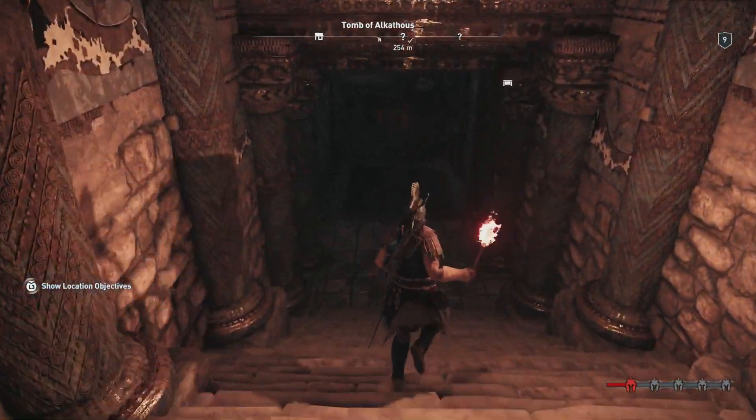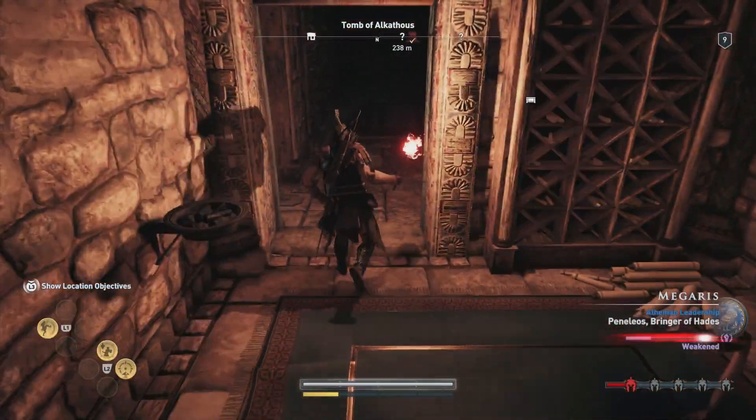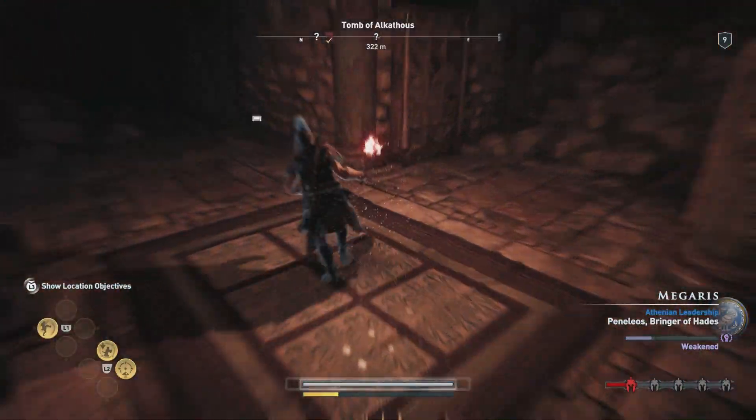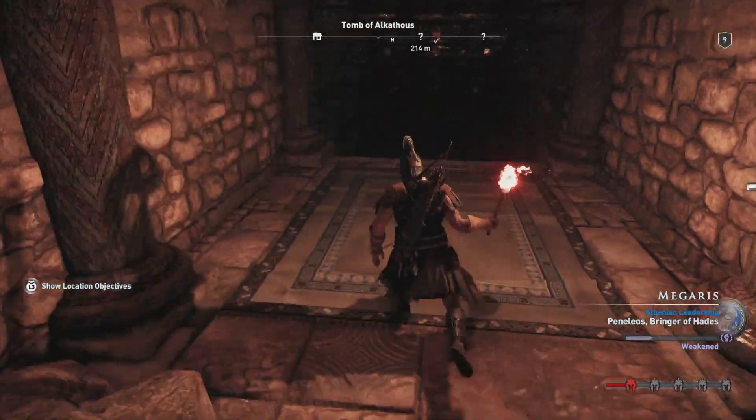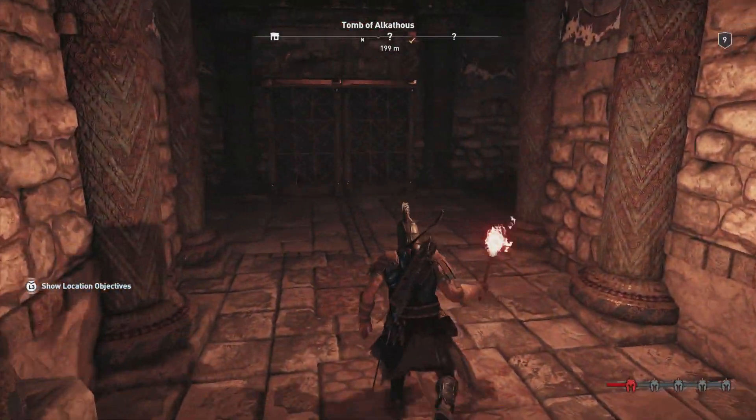Jump over this little broken pillar and then work your way down. Make sure you're careful about the cobra snake on the right there, as it will snap at you. Continue on and right over here to the right there's gonna be another hidden loot treasure.